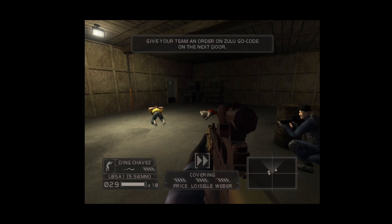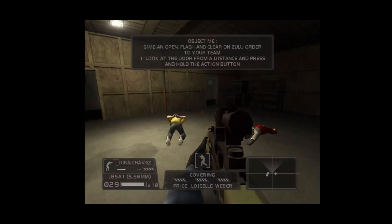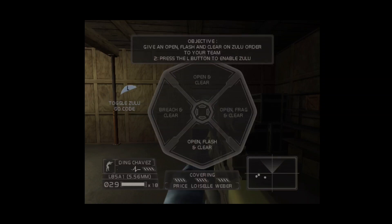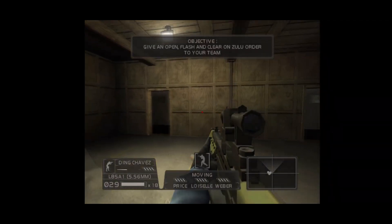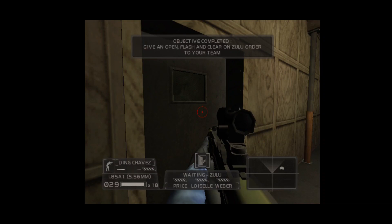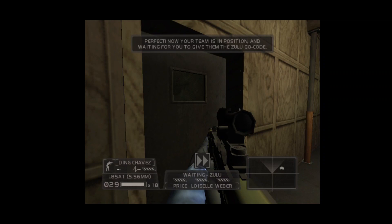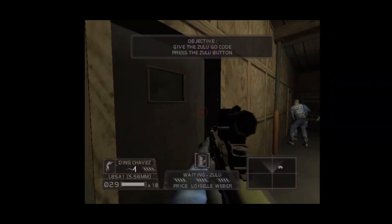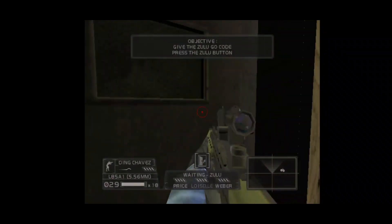Give your team an order on Zulu go code. I'm waiting for orders. Open, flash, and clear on Zulu. Perfect. Now your team is in position and waiting for you to give them the Zulu go code. Move to the other door, give the Zulu go code, and then storm into the room at the same time as your team. Roger, open, flash, and clear.